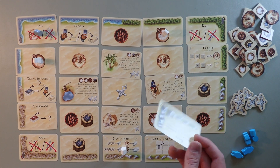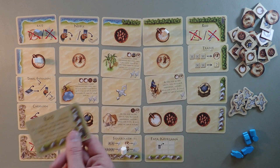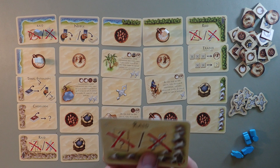Unfortunately the border cards are not double-sided in a meaningful way — they're just the same thing on the other side, spelled out more clearly for beginners. Either side does the same thing, which is a little disappointing.